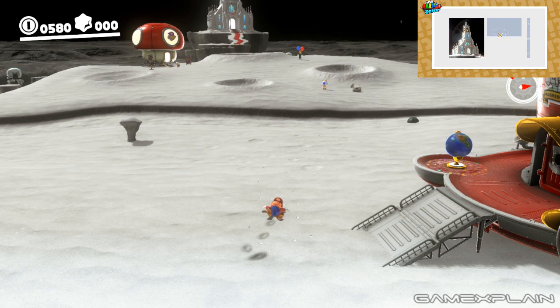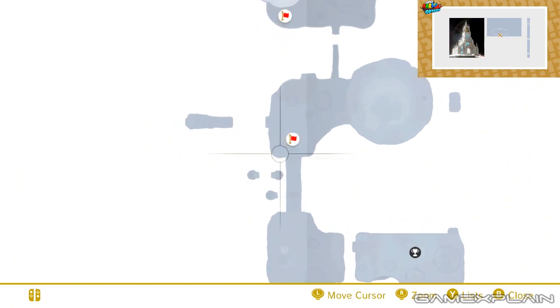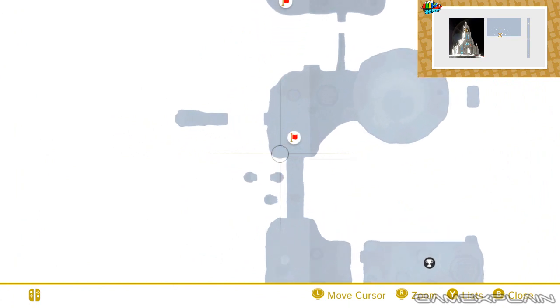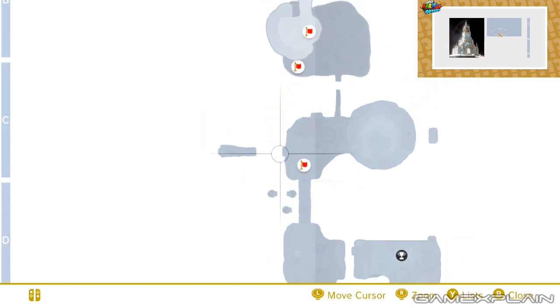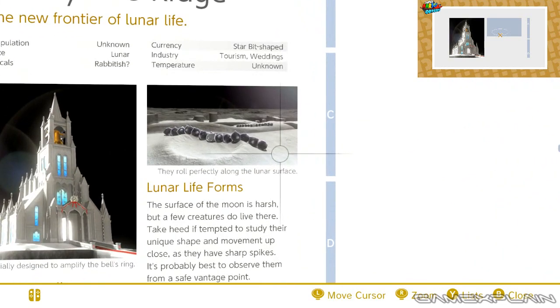Because we've had similar Hint Arts before that gave coordinates as to where to find it, as you might expect here with the C and D, presumably marking the areas on the map between the C and D areas where you might expect to ground pound a crater as marked on the Hint Art. Now that's only partially true because while it does involve ground pounding a crater, it's not where you'd expect. Instead the C and D is actually pointing you toward this image on the map, which is super devious.